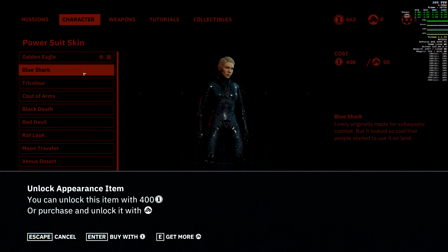PC gamers can completely bypass Wolfenstein Youngblood's microtransactions with Cheat Engine. Wolfenstein Youngblood has just been released on PC — it was meant to come out tomorrow but the game was released a day earlier on Steam. Now in case you haven't heard yet, this latest Wolfenstein game features numerous microtransactions.